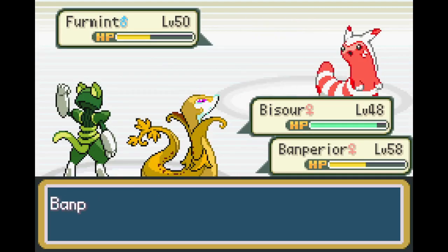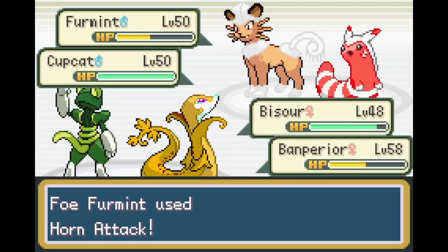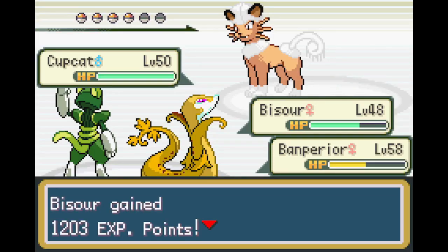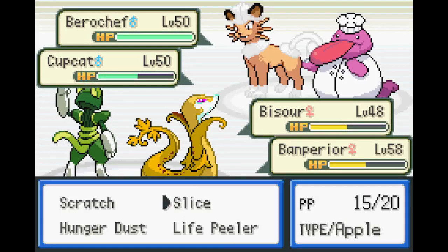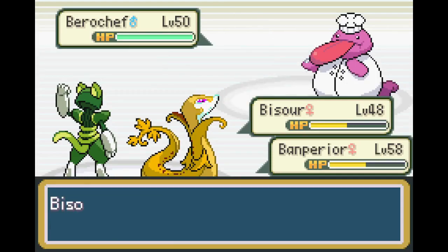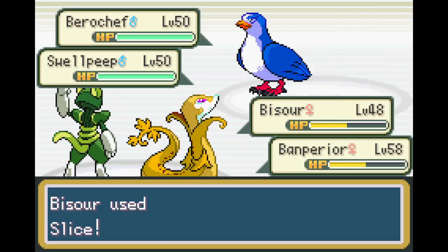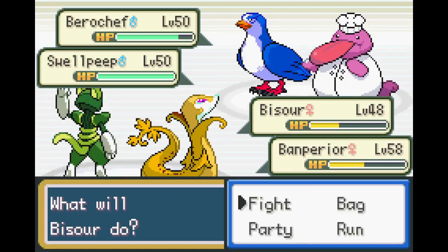That's one down. By having Bysour in I definitely get a lot more XP, which is really nice. Oh no - let's do Slice, Horn Attack again. That should get rid of Furmint and that removes the Copy Cake, which is really nice. All right, Bear Chef - Copy, Slice, Slice. Let's use Horn Attack - I think that should be able to take it out, because Bananperior is slightly stronger than Bysour. And then Swell Peep is also normal but it removes the Intimidate, which cuts attack, and that's unfortunate.